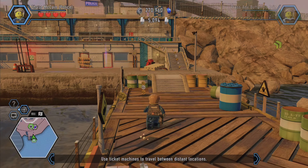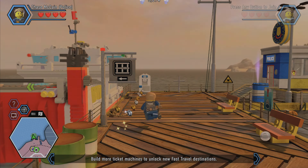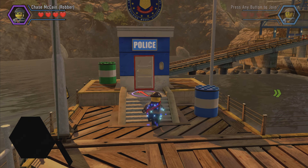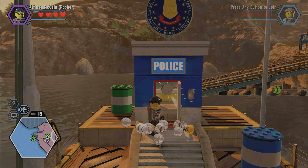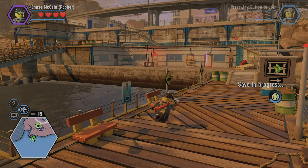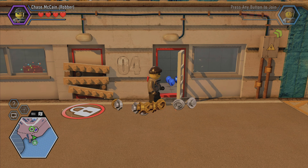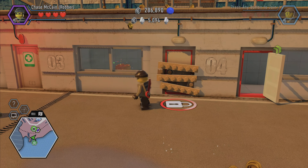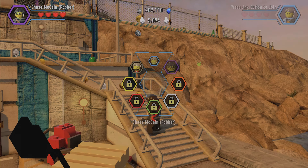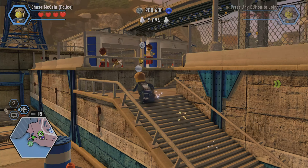Alright guys, we gotta continue from where we left off — we gotta head to the train station, that's what we were doing last time. But wait, I need to check something real quick. Let's get some of this stuff open — you get to use a crowbar to open some of these doors, that's cool. All I can say is I really love this game. If you have any reservations about it, don't. I gotta go back to my cop uniform; I don't want anyone thinking I'm a criminal and getting attacked or arrested.